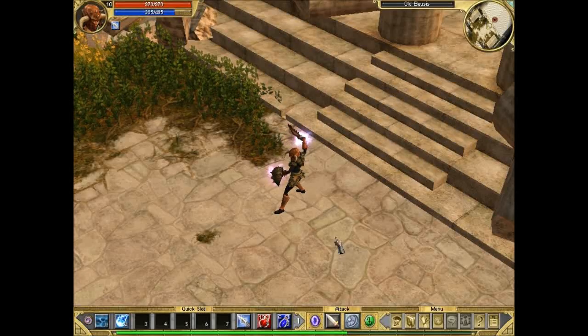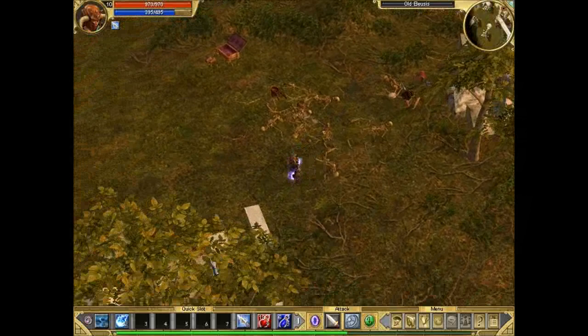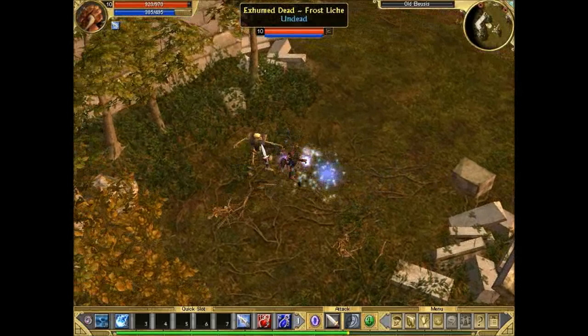Hello, this is episode 13, and in this episode we're going to be taking on the Cyclops. If you remember in the last episode, we've been in old Eleusis fighting the three skeleton princes. So now we're going to be coming out of there and clearing out the Curata Forest.